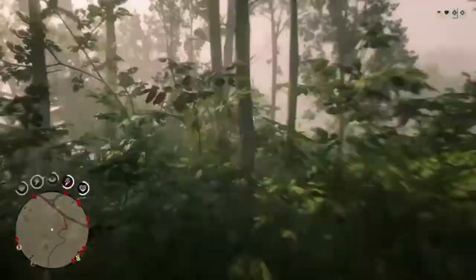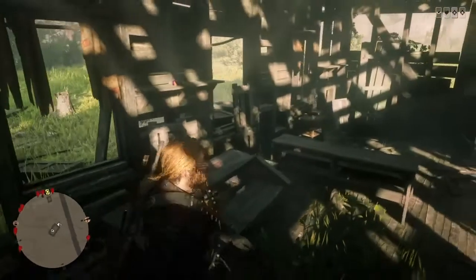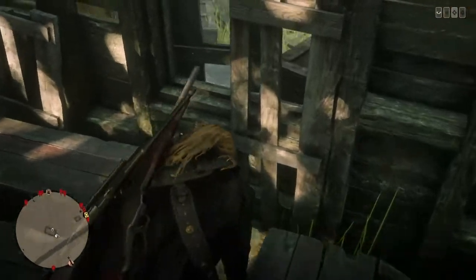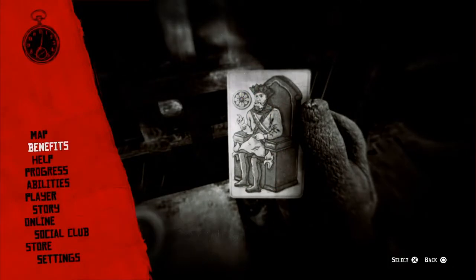Just hold triangle to examine the card, then once examined, press the options button again to head back to the mission menu. This card sells for a pretty penny — I believe it should be over ten dollars because it is one of the King of Pentacles cards.